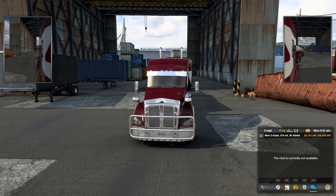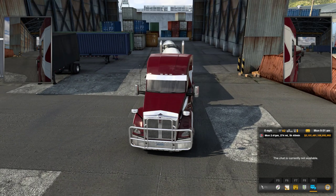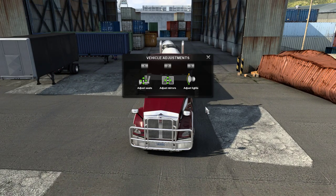Welcome back to American Truck Simulator 7.0. We're on version 1.4.1. It has finally released.